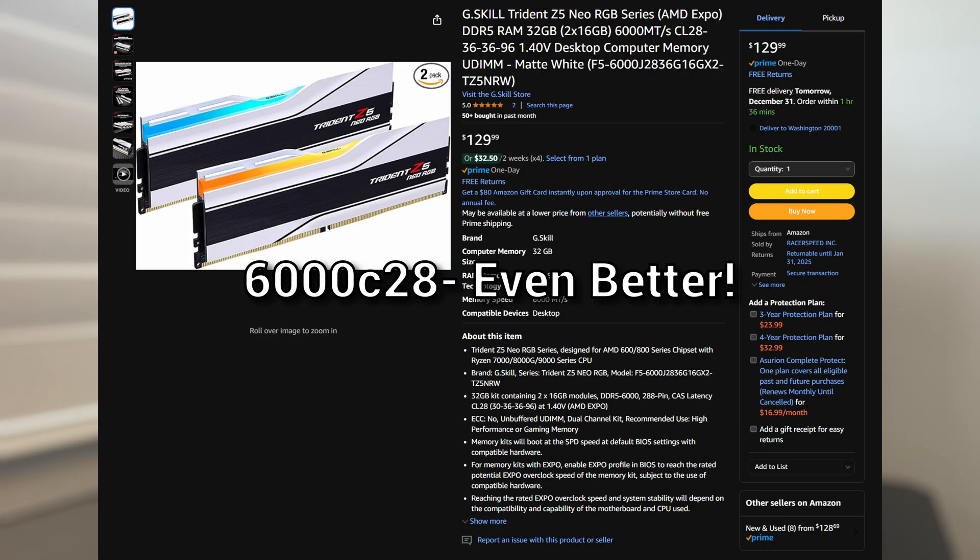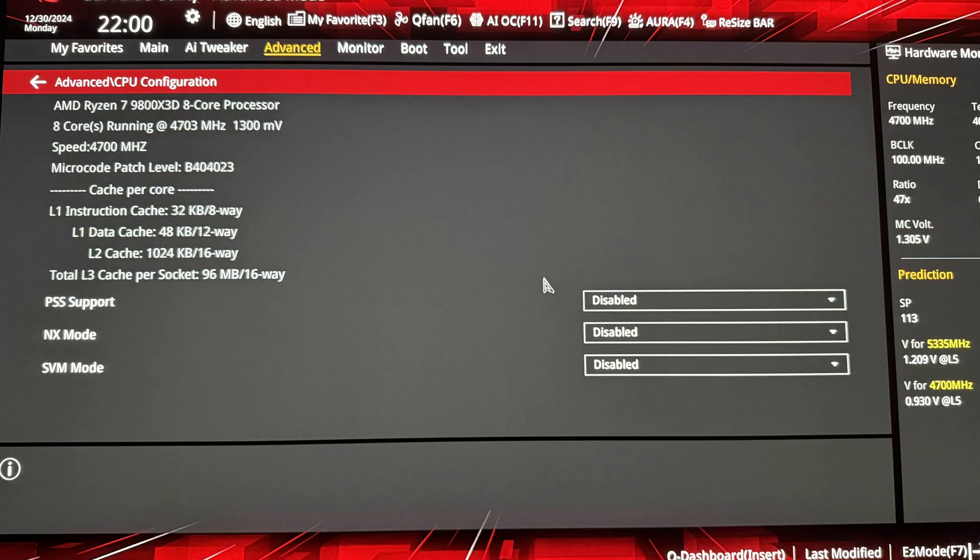Optimized settings for me includes enabling XMP at 6000 CL30, which is my recommended kit for AMD — affiliate link down below if you're interested. I also disabled some AMD power settings as well as the integrated GPU on the CPU. There have always been some weird issues where if you leave the iGPU on on an AMD system you're going to have problems, so I highly recommend disabling that.